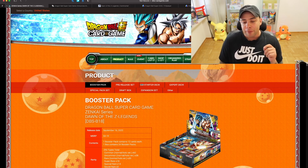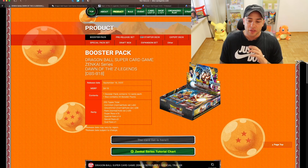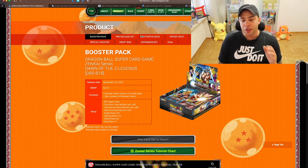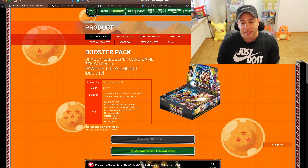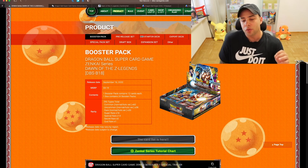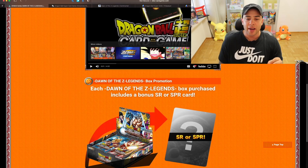I am very excited for this set. This is what the box artwork looks like and it looks super cool. A pack right now is going for around $4.19, with one booster pack containing 12 cards and one box holding 24 booster packs. There are 292 cards in this set: 60 commons, 38 uncommons, 30 rares, 18 super rares, 14 special rares, three secret rares, and one god rare — that's the one you want to pull. Special rares and secret rares also tend to hold a lot of value.